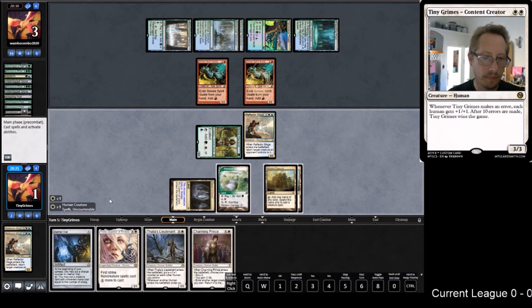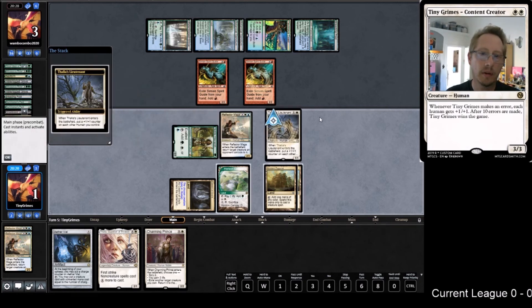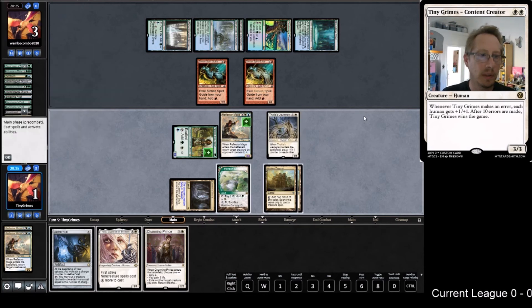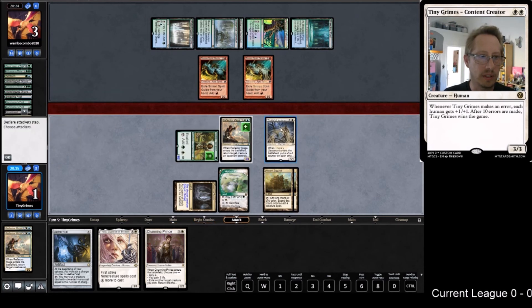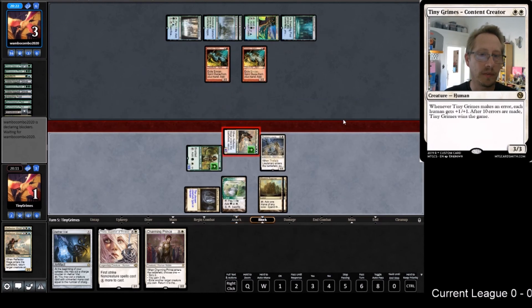The Reflector Mage will lose the buff but I think we're okay with that. Plus it becomes untapped now which is nice - we can attack with it and still have it defending. They have to block or they lose - they're one blocker down. And then they'll have nothing on the board.